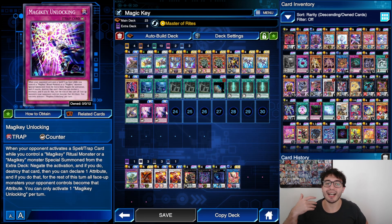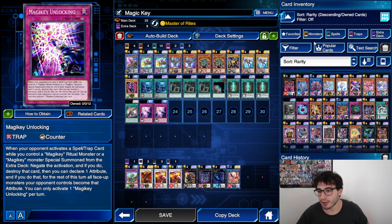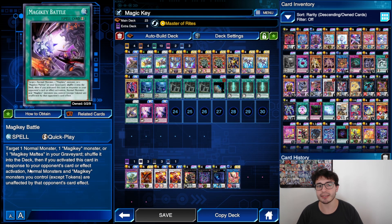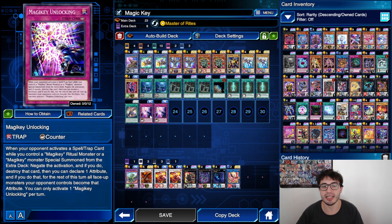Then regarding Unlocking — I had a conversation with my mod on Discord who's a former judge of Yu-Gi-Oh! — that's the reason I'm not playing Magicky Battle. It does not work against Crackdown, because the equipping works like a cost, so you basically don't get anything out of it. I actually prefer to have two Magicky Unlocking, and as you'll see in the replays, I use Magicky Unlocking a couple of times in many duels, because you're not always sure to end the duel quickly.